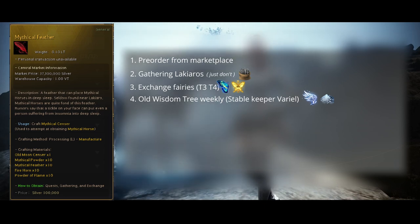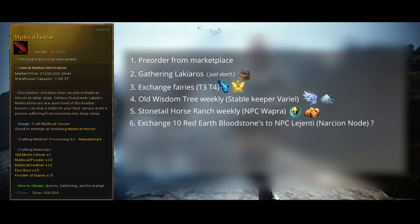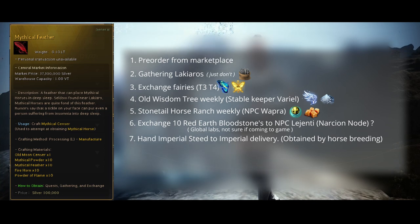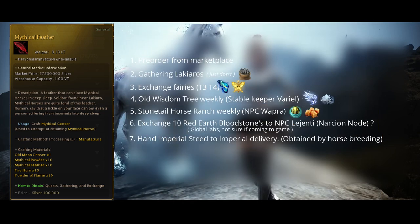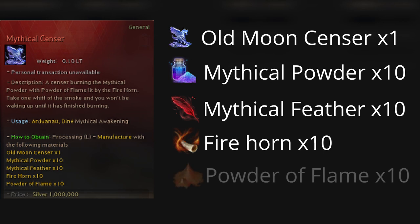The fifth way is also a weekly quest located at Stonetail Horse Ranch. You hand NPC Wapra either one Crocdalo Origin Stone or a carrot goldfish — somewhere between 600 to 800 is required depending on your training level. The sixth way is to hand 10 Red Earth Bloodstones to NPC Legendi at Narcian Node. You get these items by hunting rhino bows with a matchlock. The seventh and last way is a new one: you have a chance of obtaining an Imperial Steed when breeding your horses. An Imperial Steed can only level up to level 15 and cannot learn any skills. However, sending it to Imperial Delivery gives rather insane rewards — you get 10 Mythical Feathers and other rewards shown in the image. After a few weeklies, dailies, and hopefully some feather RNG, I hope getting your Mythical Sensors is not too stressful.